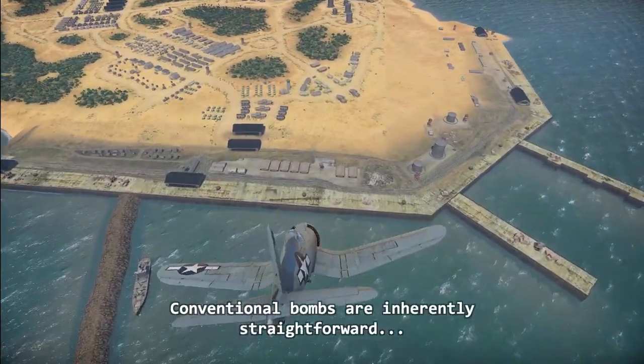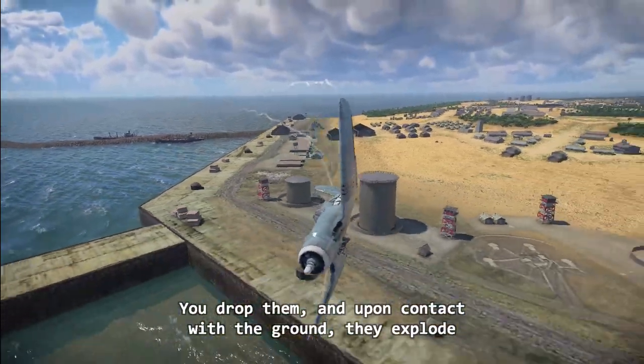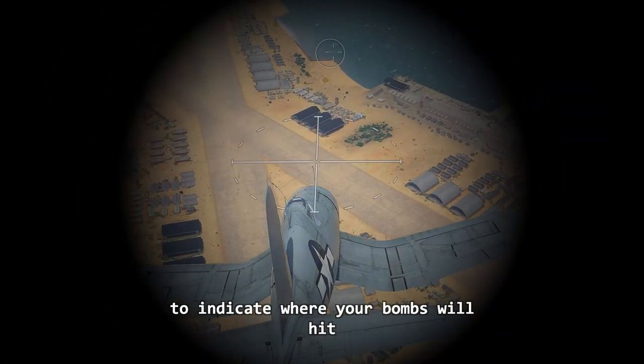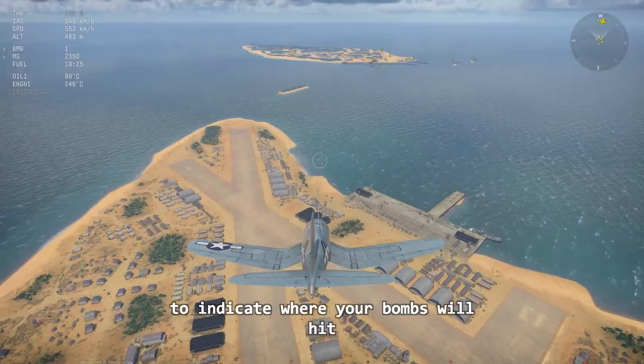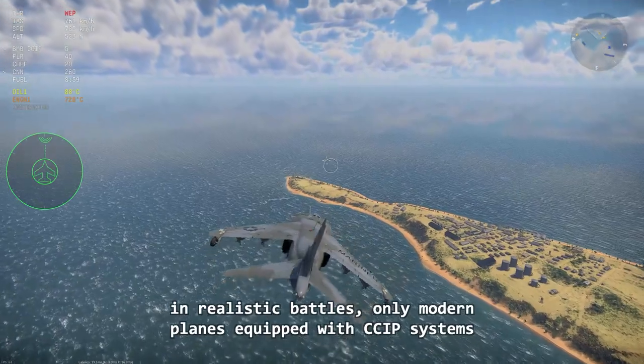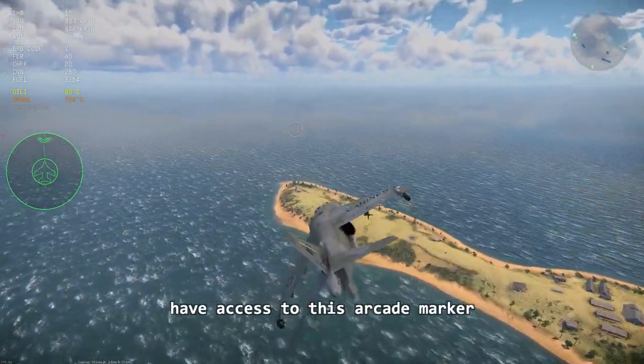Conventional bombs are inherently straightforward — you drop them and upon contact with the ground, they explode. In air arcade battles, a marker is provided to indicate where your bombs will hit. However, in realistic battles, only modern planes equipped with a CCIP system have access to this arcade marker.